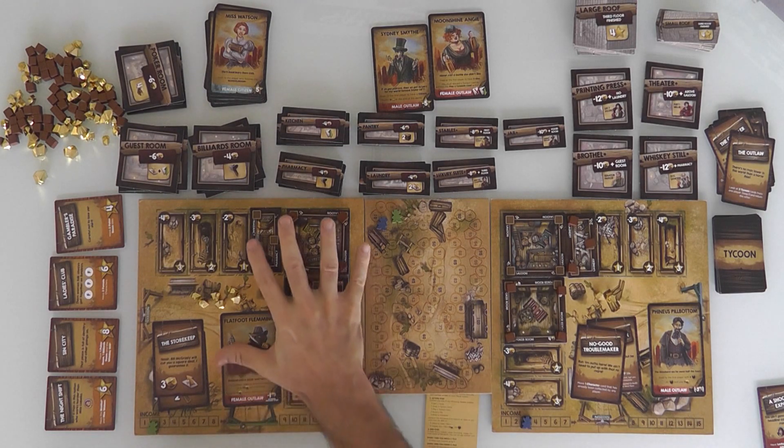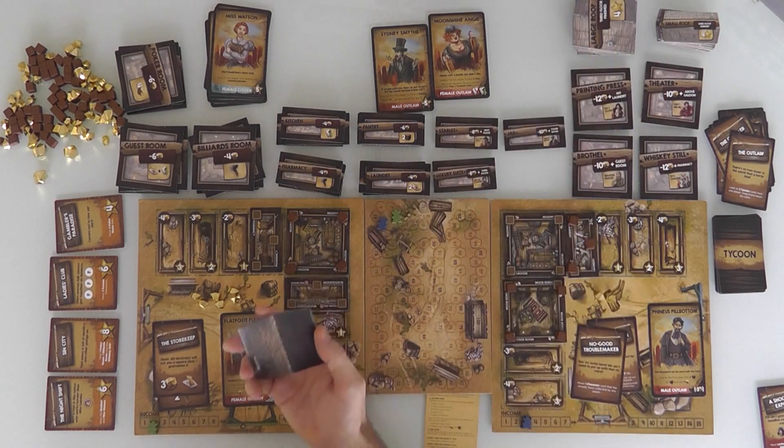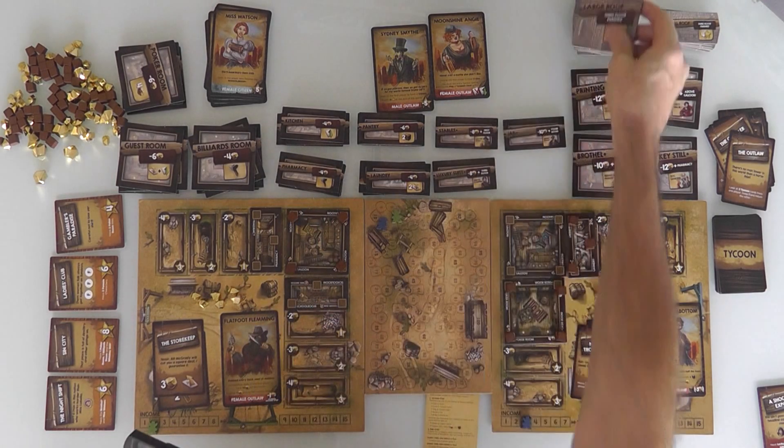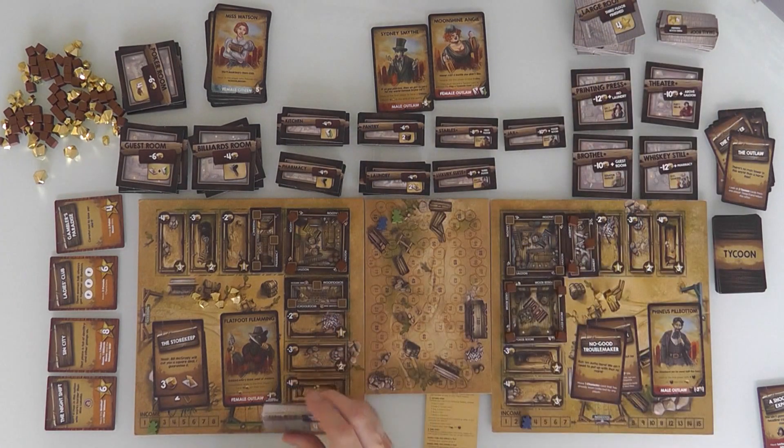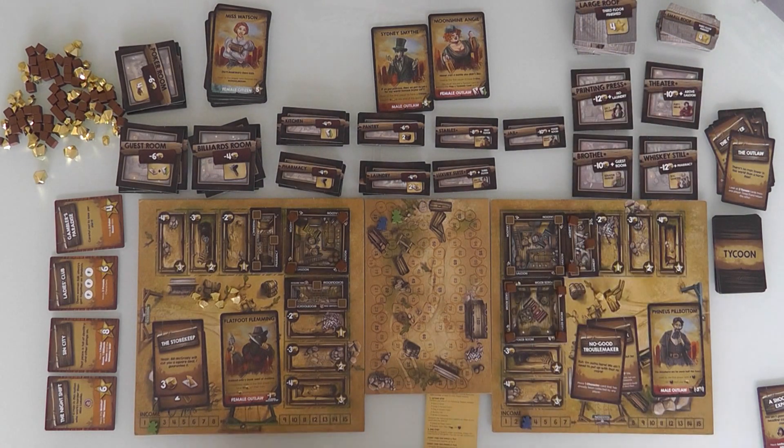And by the time you build up and build out several times, once you complete your third story, you get to put a roof on top of the building, which is worth a bonus 4 points — and this is free. As soon as you've finished your top room, you get the roof for free, which is just guaranteed bonus points. Sometimes there are objectives for having a certain number of roofs, etc.